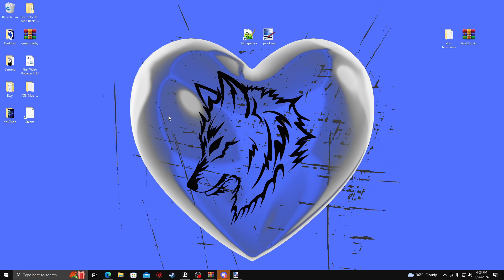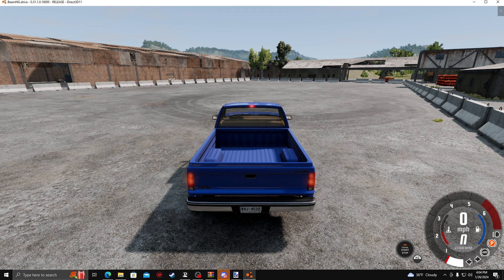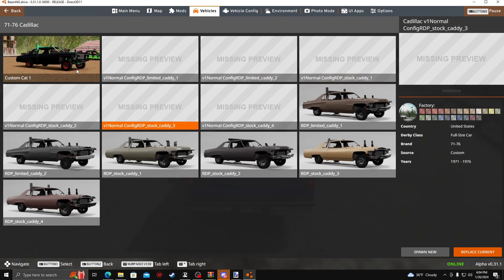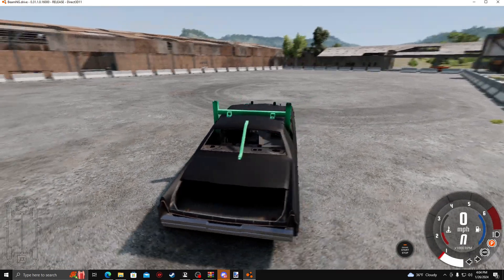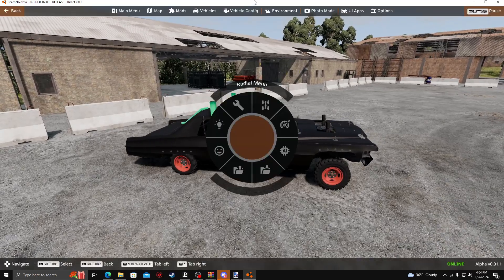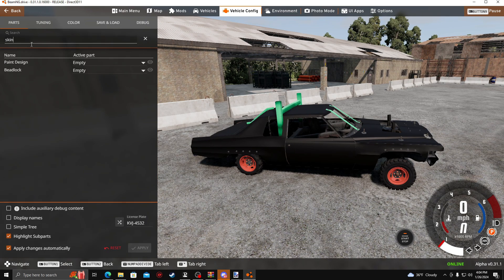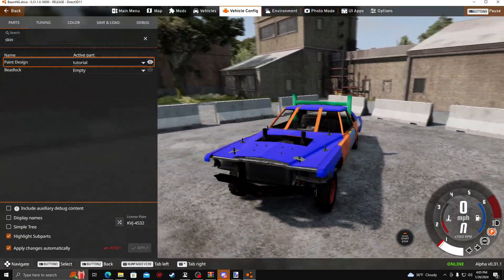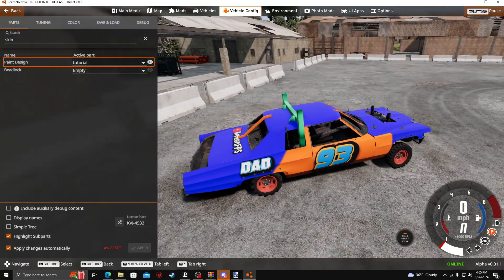Alrighty guys, if you've been watching this far I do appreciate it. We're going to go into Vehicles, go into Cadillac, and select our custom car and get that loaded in. Once it's loaded in, I'm going to go back into the menu, go to Vehicle Config, then type 'skin' — and it should pull up the paint design, which it does. We're going to click there and select 'Tutorial'. And we got it to load first try. If you have any questions, leave them in the comments.